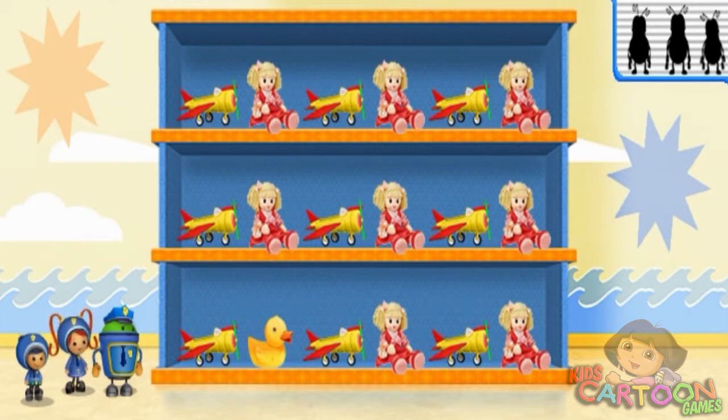The pattern is airplane, doll, airplane, doll. To find the stinkbug, look for the toy that doesn't follow the pattern and click on it.